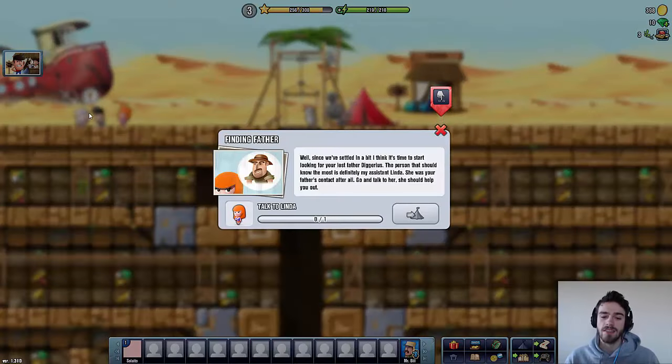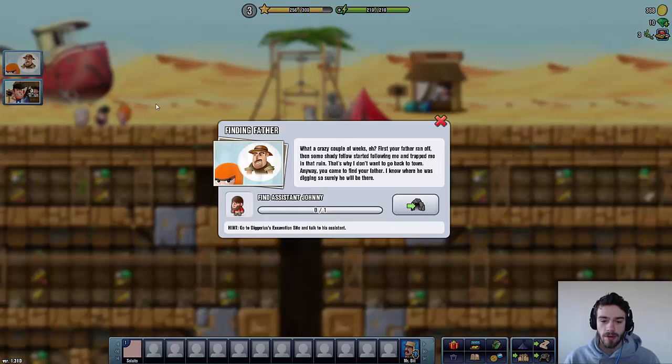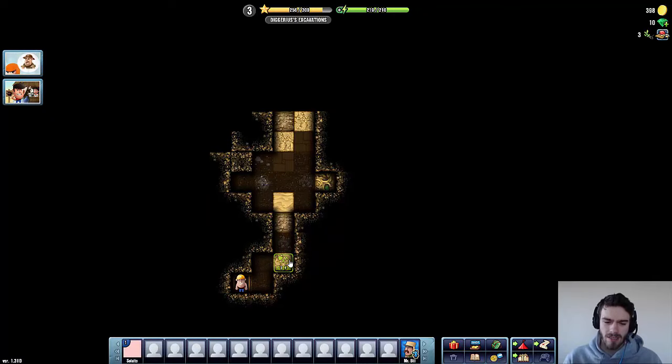The professor says it's time to start looking for our lost father Dagirius. The person who should know the most is Linda — she was your father's contact. So let's talk to Linda. She says: 'What a crazy couple of weeks. First your father ran off, then some shady fellow started following me and trapped me in that ruin. I know where he was digging, so surely he will be there.' So basically we're going to go to Dagirius's excavation site and talk to his assistant Johnny. We have lots of stored energy and this will gain us a lot of experience and coins.